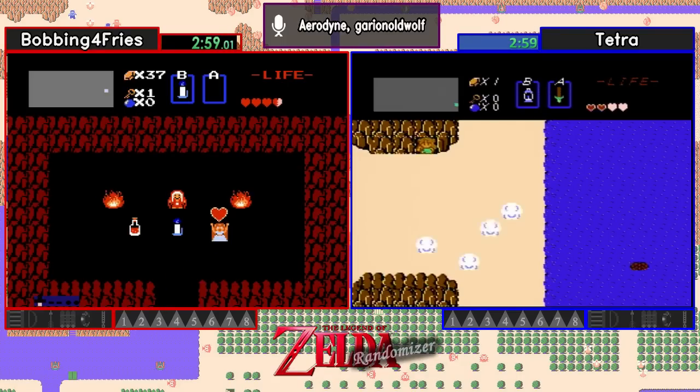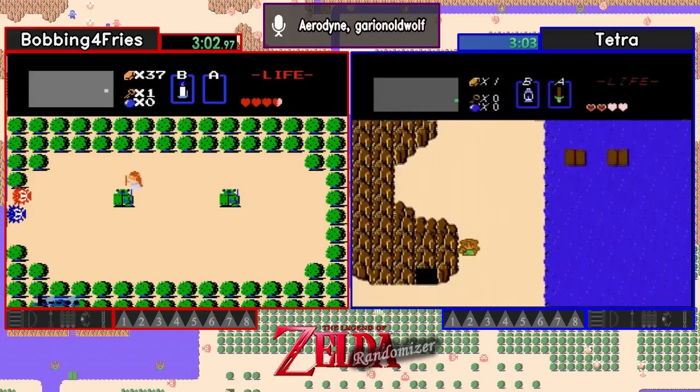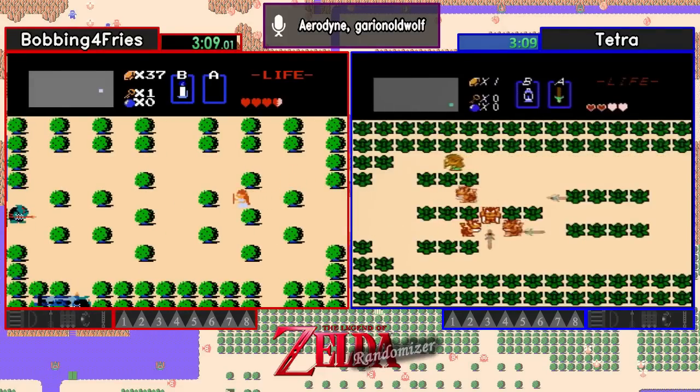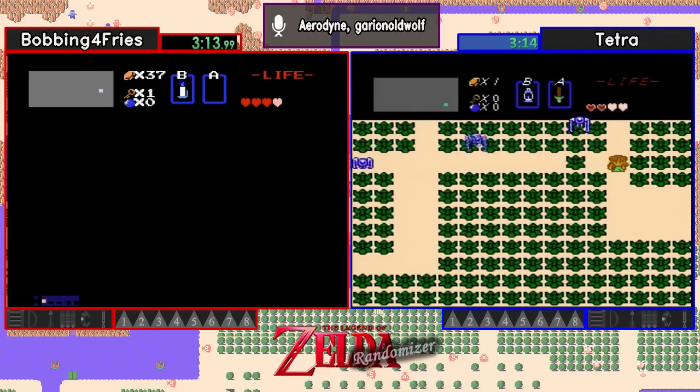Another take for Bobbing, not bad. And our first item is Red Candle, looks to be. I apologize if I sometimes struggle on what an item is — I'm not really familiar with Tetra's sprites. Yeah, Tetra's sprites are from Link's Awakening, so if you've not really played the game all that much, you're probably not too familiar with them.